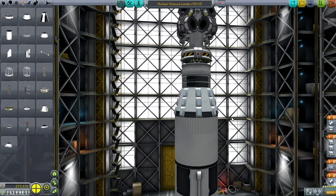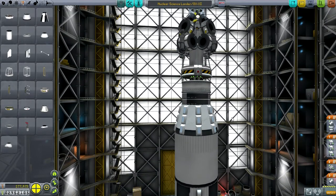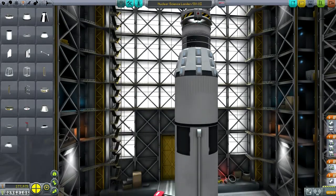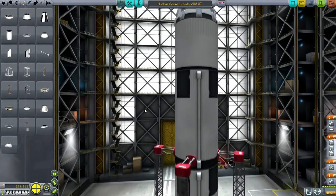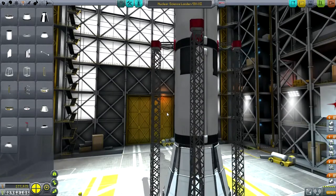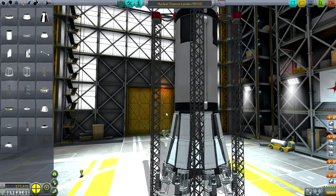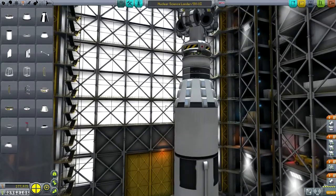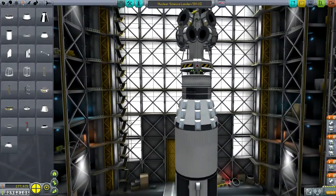Hello everyone and welcome back to my Hard Time series in Kerbal Space Program 0.25. In this episode I want to test two fully recoverable launchers, and to see if maybe we can get some better capacity than we do with the OVX — imported from my 0.24 series — which can carry 14 tons to orbit and then return back to the surface very reliably.